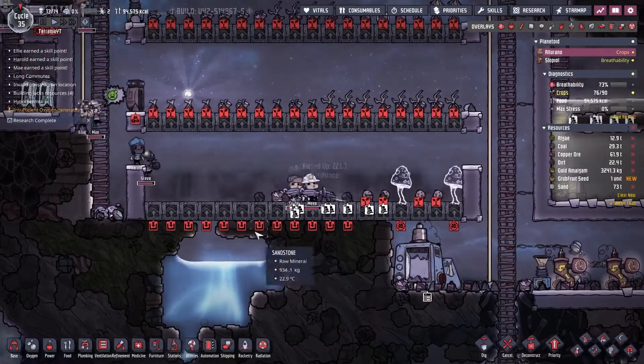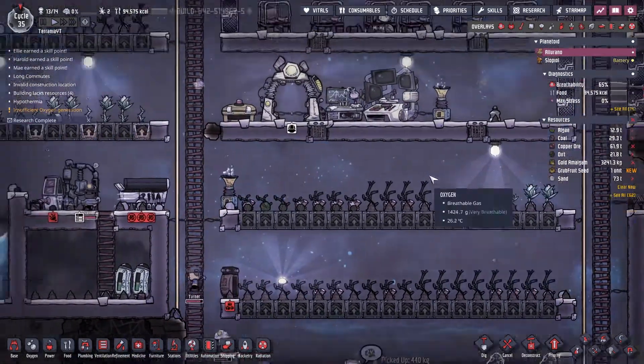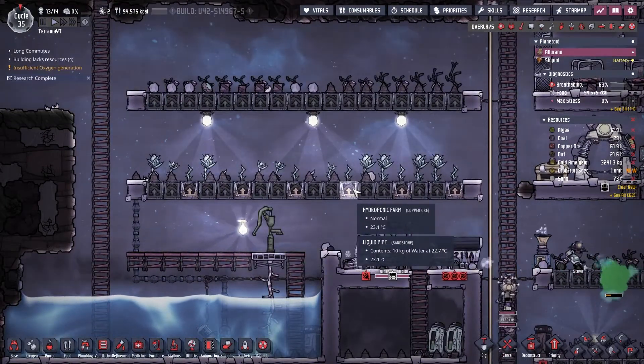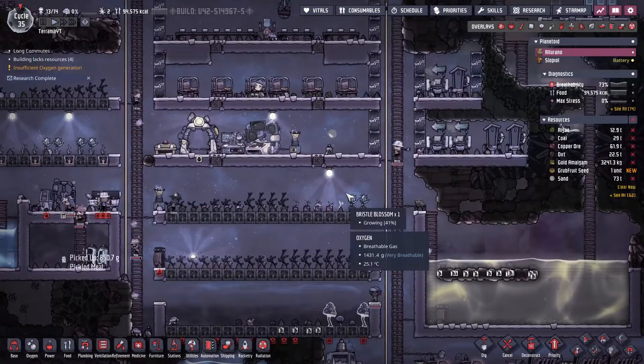These guys are cleaning up some of the mess here. We've got mushrooms growing, we've got the mulewood, and we've got some bristle blossoms. We are changing bristle blossoms over to a hydroponic farm to take away some of the labor from the dupes, so that'll be helpful.